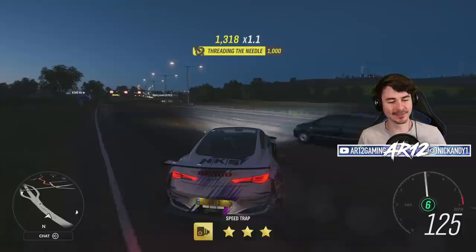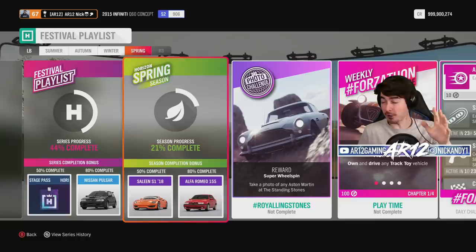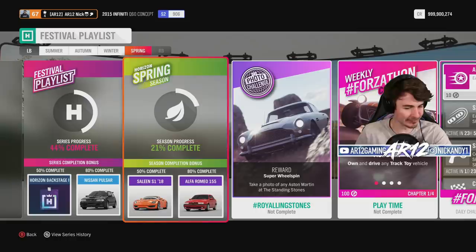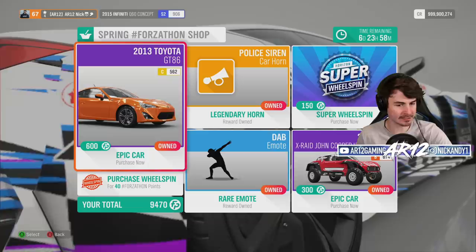Welcome back to Forza Horizon 4 for another week in the lovely United Kingdom. This week brings a brand new supercar, the Selene S1. It's a supercar you probably haven't heard of before — I will explain why — but all you need to do to unlock it is achieve 50% in the spring season, so it shouldn't actually take you that long. But before we get into that, the Forza-Thon shop for the week.